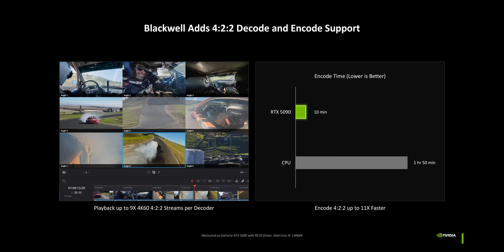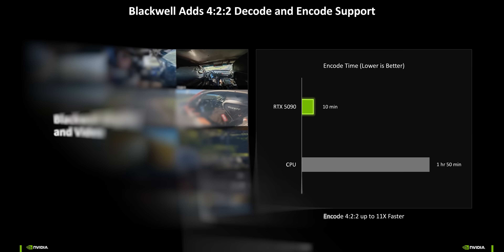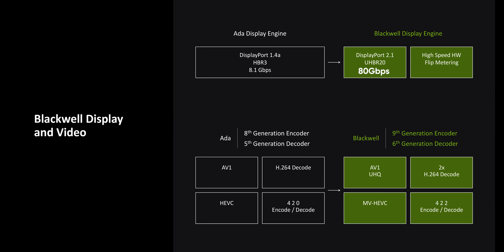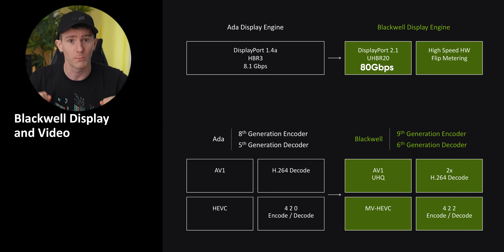With all that said, Blackwell cards do get some pretty big improvements that don't show up on the FPS charts. The media engine for encoding and streaming is capable of significantly higher quality, and DP 2.1 UHBR20 connectors at the back allow these cards to drive 4K displays at up to 240Hz without compression.